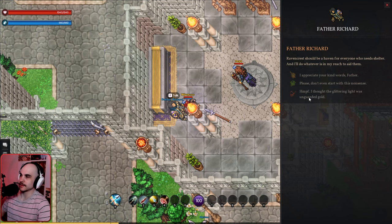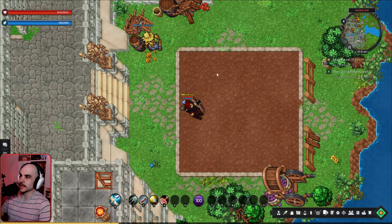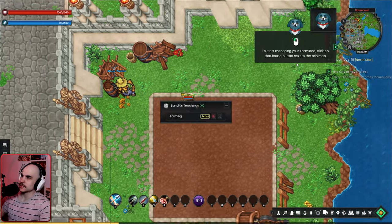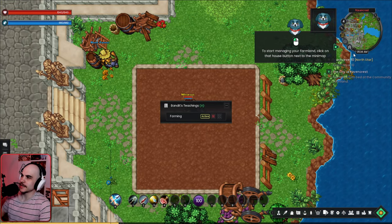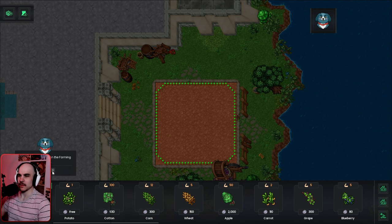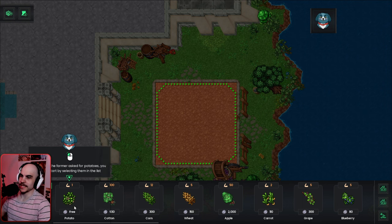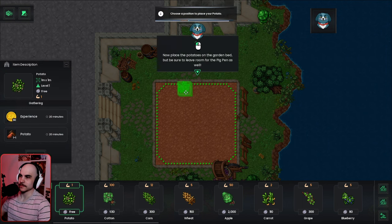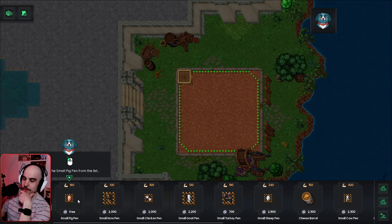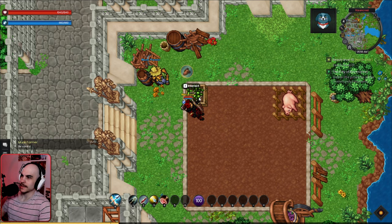We visit the community farmland and start managing our farmland using the house button next to the mini-map. We already have some crops in the farming section and just choose the item we want from the list. We plant a potato for free, which is really nice. We can also grow pigs, and we gather the potatoes by playing a mini-game.